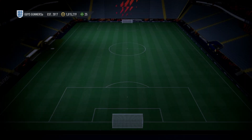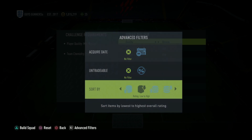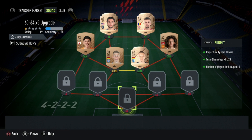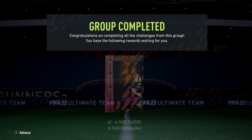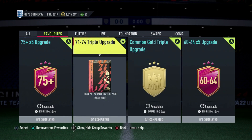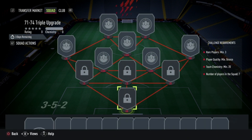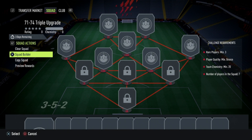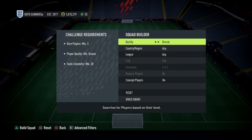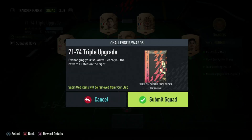Once you have bronze commons, you start the grind. Go over to the 62-64 upgrade SBCs — these are very easy to complete. You literally just need a bronze commons squad, bronze low to high, just commons filling the positions. You should meet the chemistry requirement easily and just submit. Make sure not to use rares here — you want to preserve those. What you get back is five bronze rares from that pack. Then move over to the 71-74 triple upgrade SBC. Complete as many 62-64 upgrades as you can to gather as many bronze rares as possible, because all those bronze rares go into the 71-74 upgrade SBCs.